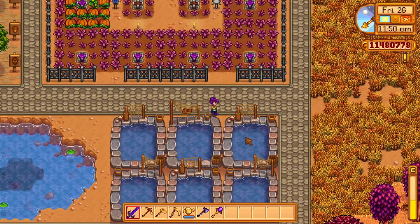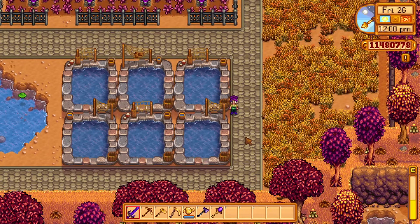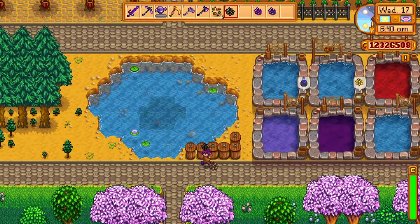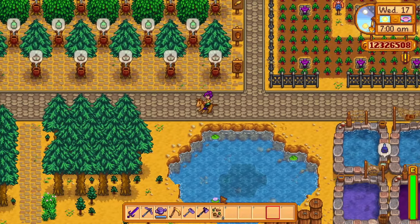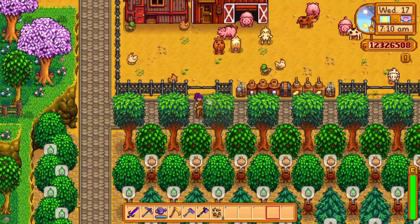I used the little area south of my crops for fish ponds. Fish ponds are great for producing roe of that fish type, and different fish produce different items like ores and minerals when full. Place your desired fish in there and when they require an item the pond will reproduce and grow in capacity up to a max of 10. Place the roe in a preserve jar for extra income. You can also replace a lot of these items with more coops and barns if you prefer the animal route.